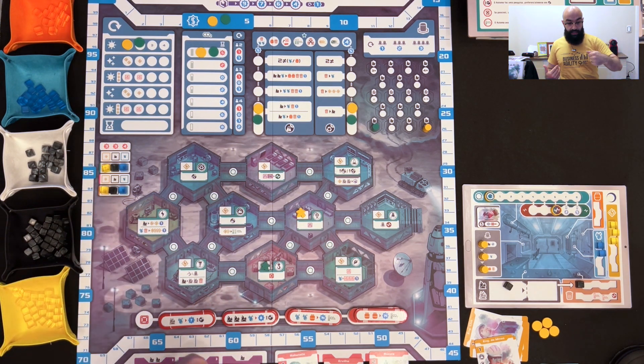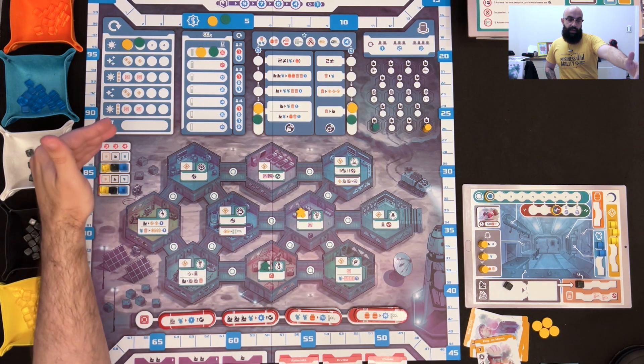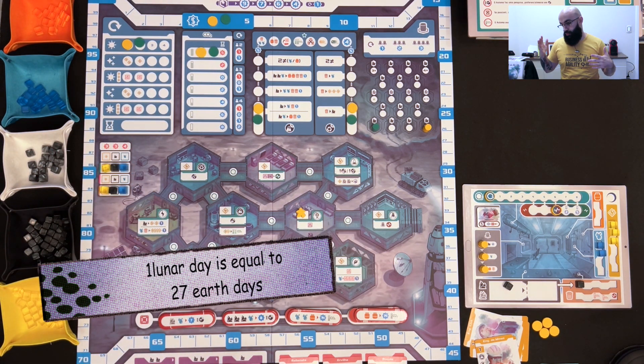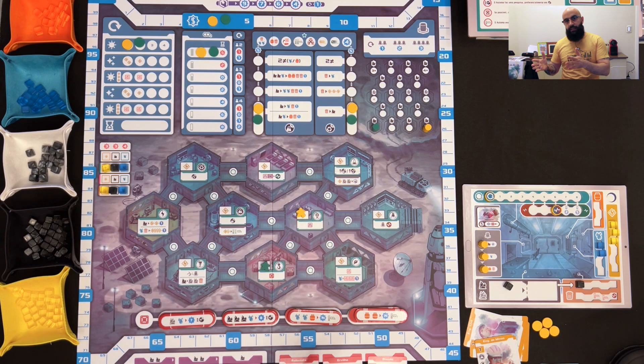You activate the rooms to extract materials from the moon and ship them to earth. Shipping to earth is the most powerful action for earning victory points. This game has two and a half lunar days to do all your actions — extract minerals, extract resources, and send them to earth to score. The player with the most victory points at the end wins.